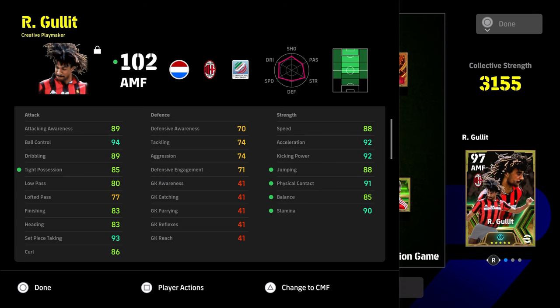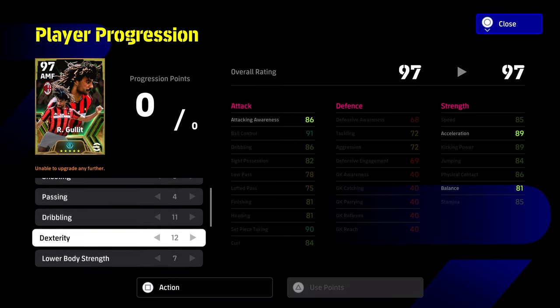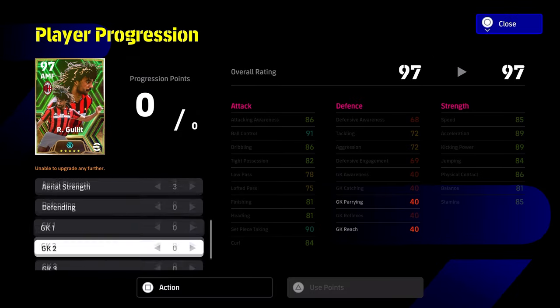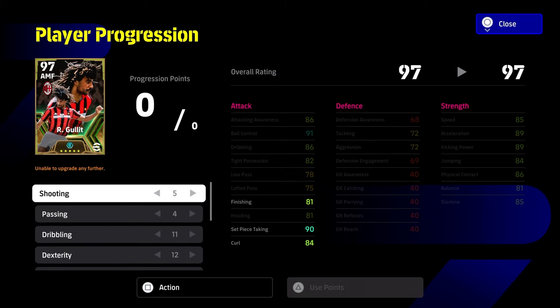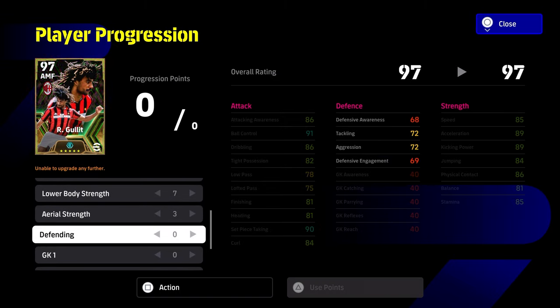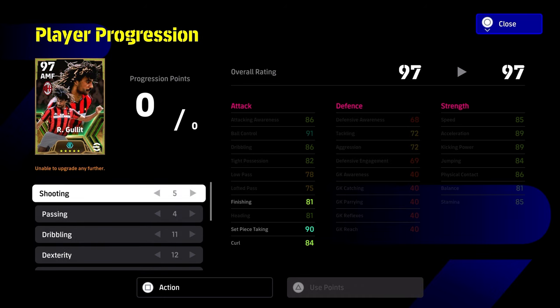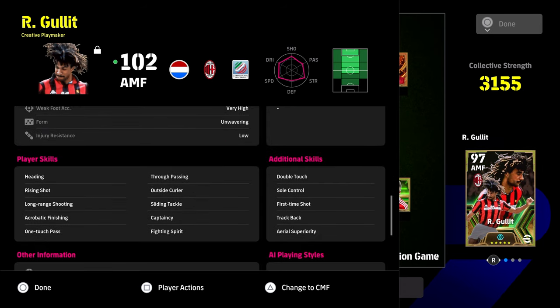We haven't touched any defense. If you are looking to play him as a central midfielder, you either need to overcompensate by adding a couple of points of defense, or use skills. If you want to use this build as an attacking midfielder, keep the shooting in. If you want to use him as a CMF, take the five out of shooting and put it into defending instead.